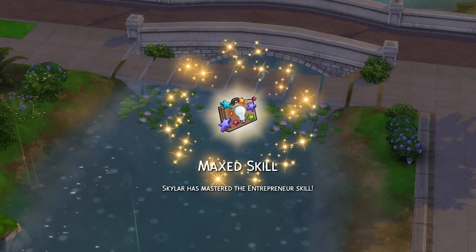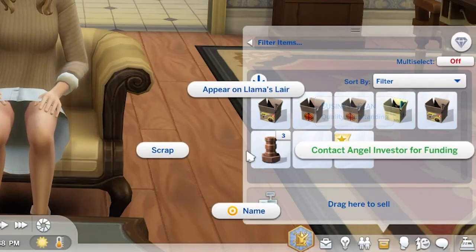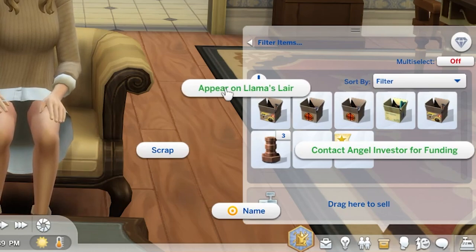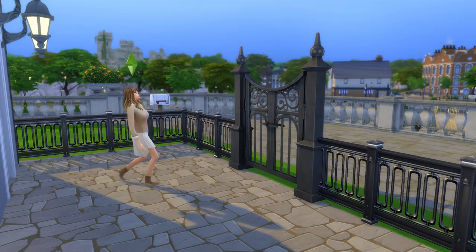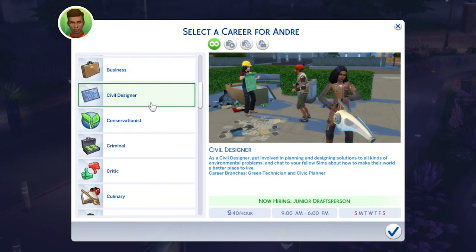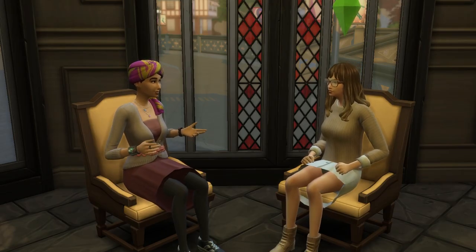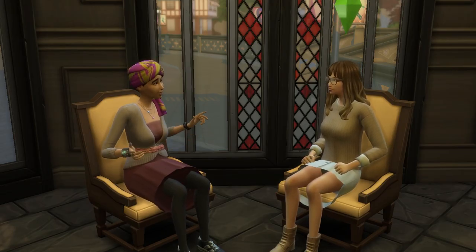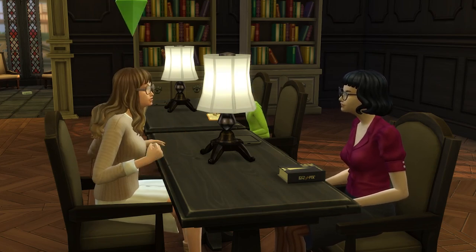While reaching level 5 of the entrepreneur skill isn't required for the career, doing so lets you appear on Llama's Lair for the cost of a business plan, though admittedly this doesn't appear to do anything. You'll also gain the Knowledge trait, which gives Sims a salary boost of around 25% when they're an adult and makes Sims give more receptive responses when chatting. Note that you won't get the salary boost as a teenager.